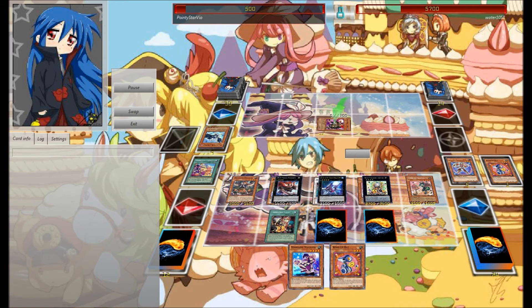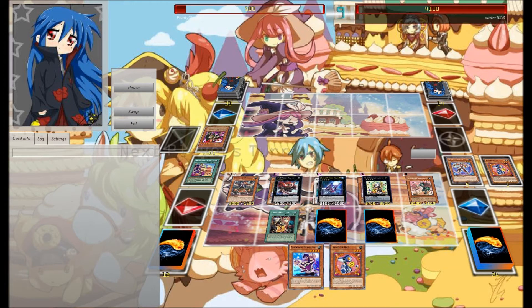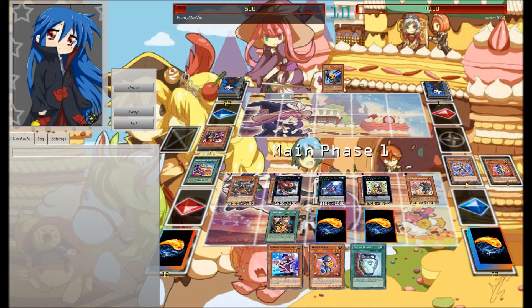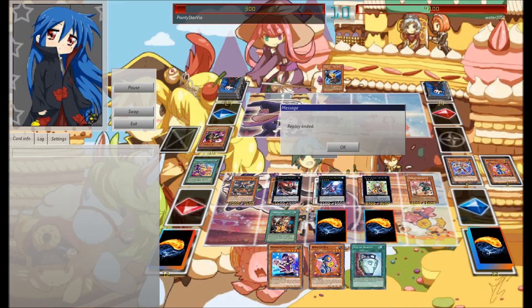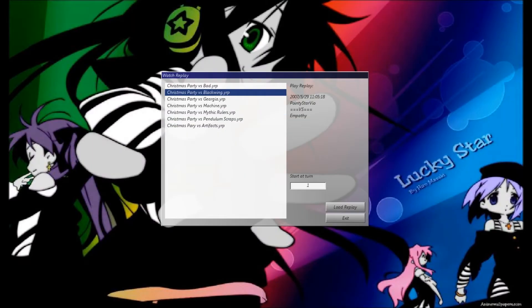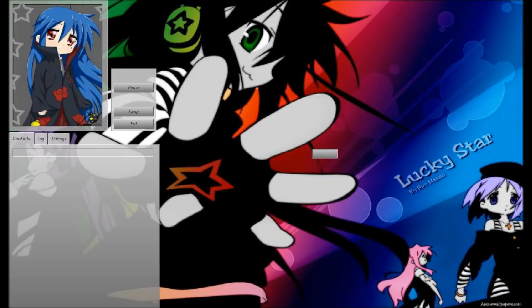He pulls cards out of the grave but it doesn't really change much of anything. When you're stuck in a top-decking position against this kind of field, there's nothing you can do. He just scooped after that — he couldn't really do anything. So we move on to the Gookia duel.